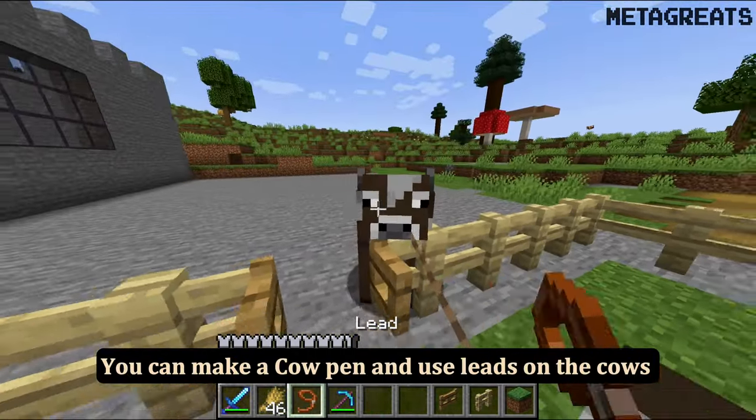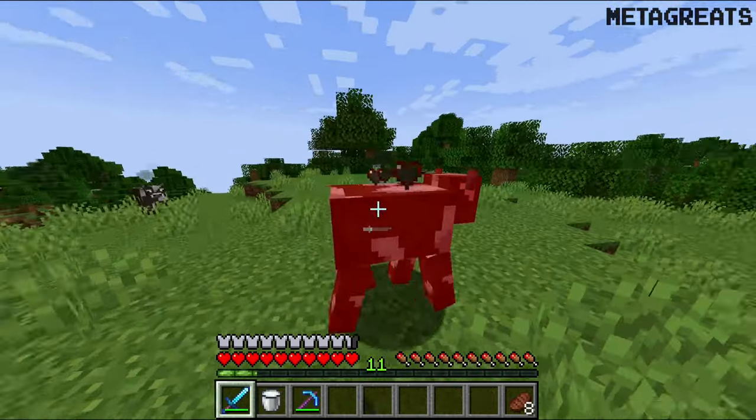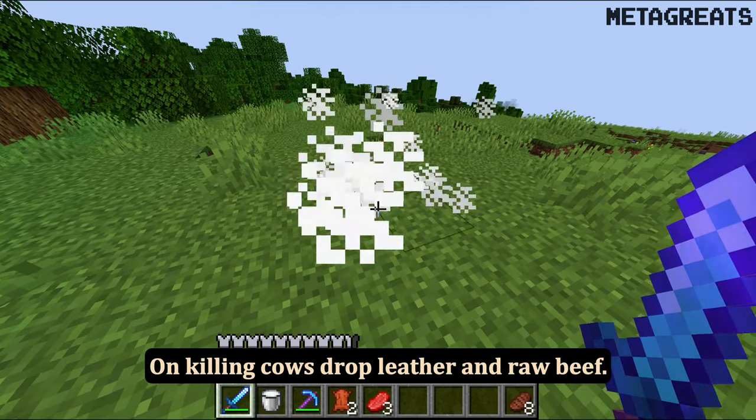You can make a cow pen and use leads on the cows to get them into the pen. On killing, cows drop leather and raw beef.